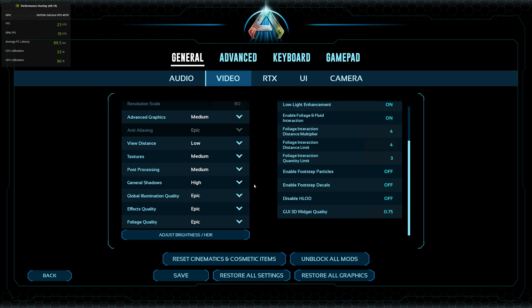I have general shadows on high because I don't want shadows blinking and I don't want it dropping to 2 FPS. Global illumination quality — basically this is Lumen — is the main thing for ARK's next-gen feel, so keep it on Epic if you want your game to look good. FX quality should be on low because these are torch smoke, particles, campfire, and later weapons also have particles, so keep it low.